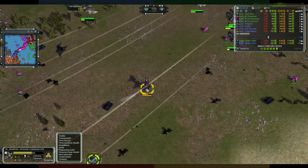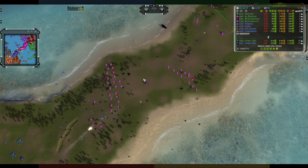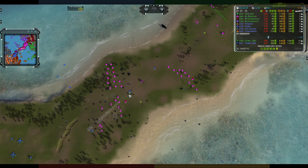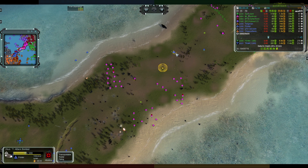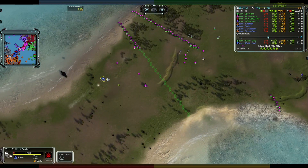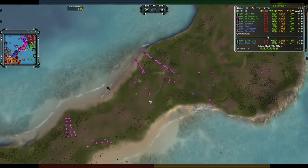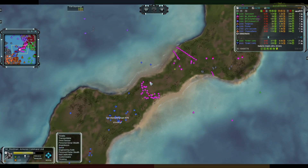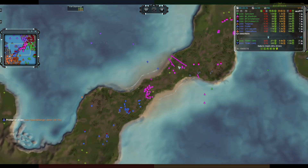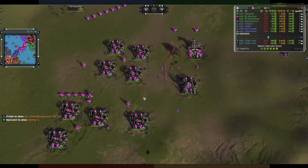Blast Man is just focusing on reclaiming — actually not a bad idea. A T1 bomb comes over, takes some damage from anti-air, but doesn't pick up much. Blast Man has grabbed a whole bunch of extra eco with his comm but he's going to have to fall back in the face of T2 — no upgrades on that commander, no gun, no T2 either. Back here we have Beetles out of the T2 factory, trying to get up some more power.